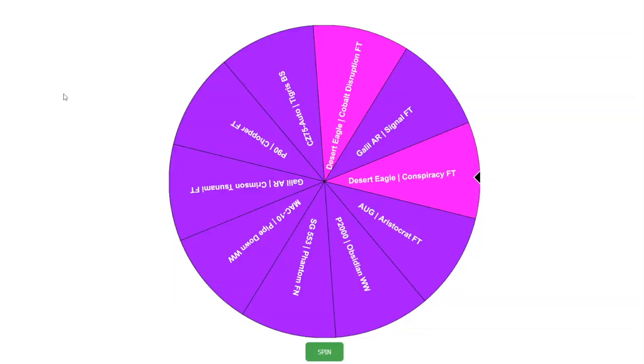So this time we have a Desert Eagle Conspiracy Field Tested, we got a Cobalt Disruption, no Reds this time, but we still got some pretty interesting skins. Obsidian, that looks like a Pipe Down — I'm reading upside down — a Signal Field Tested. Obviously these two pinks are like the rarest ones here, so we obviously want that.